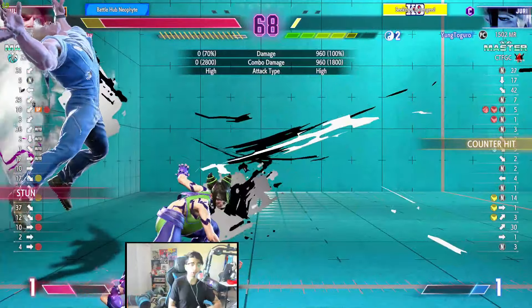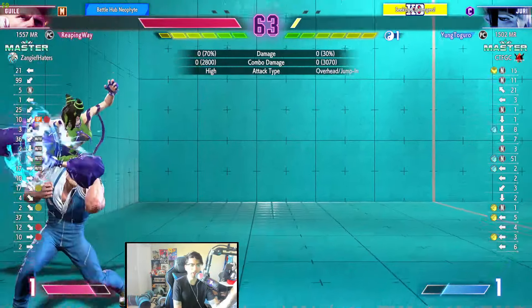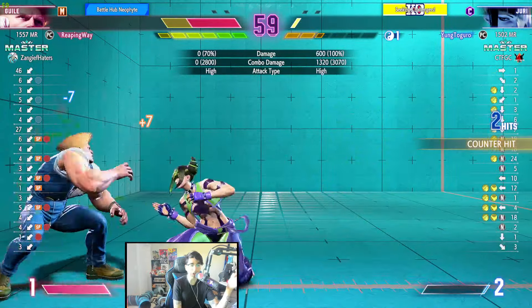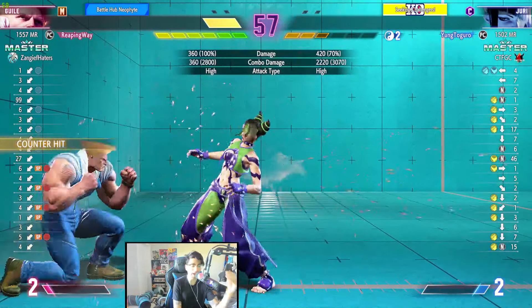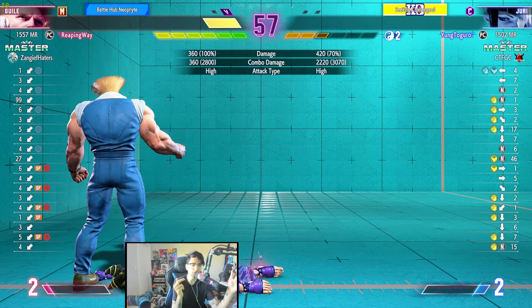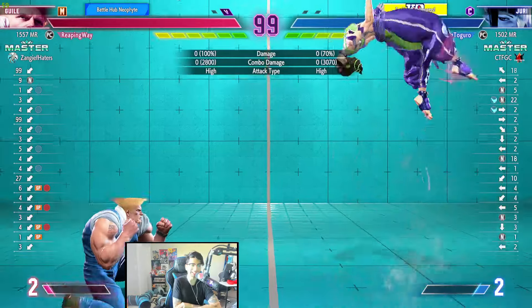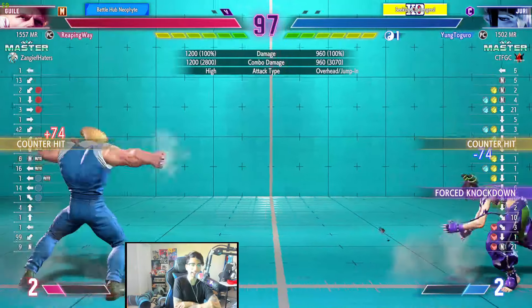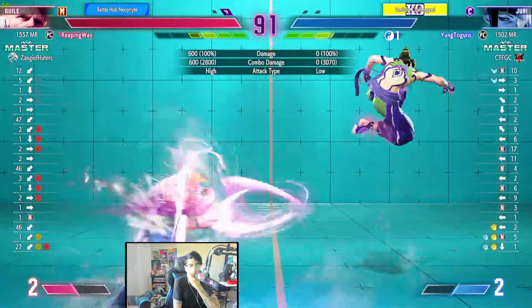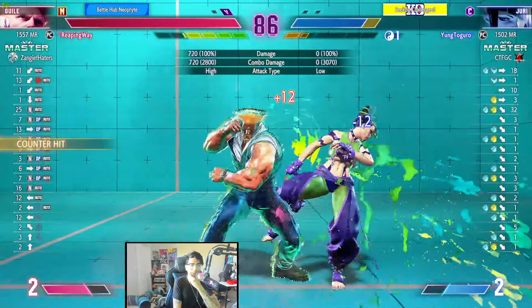Good stun. Now, you might think Guile should have level one, but based on this life lead, Guile just got all his meter back and just has to hit Juri once. Sometimes you'd rather take the stun than spend the level one, get blocked, and then eat an entire combo — and still have to react to the DI again. If that stun backfires, you might die.